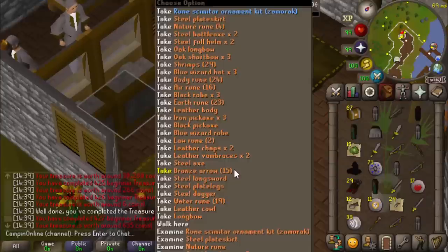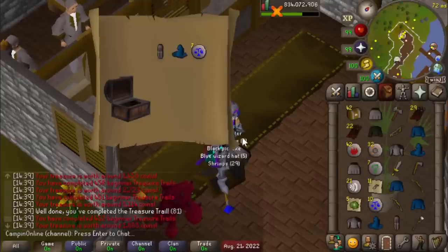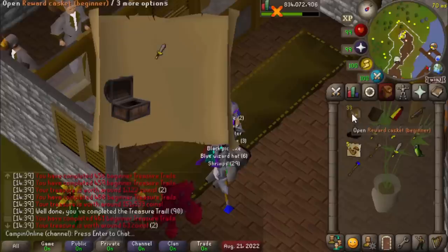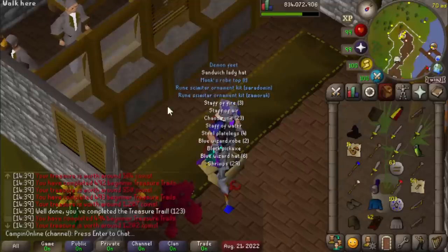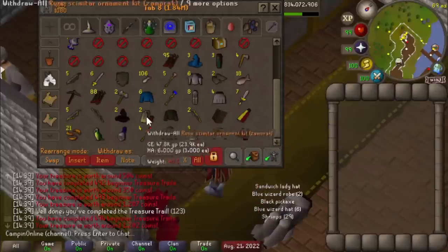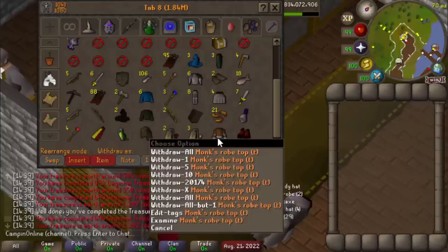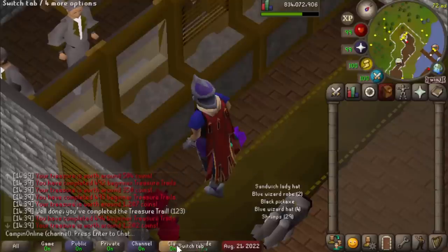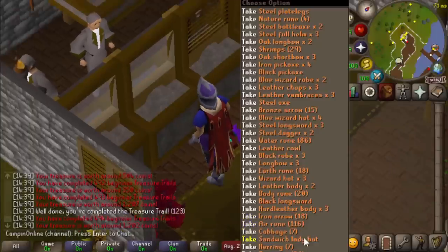Yet another scimitar kit — oh wait, I think it's a different scimitar kit. It doesn't really bother me if we don't get the item that we need, because we're still going to need to hit 600 for the beginner clue emote. There were quite a few special uniques in there at the end. Not too bad of a haul, actually — several kits, Muckrobes tea top, demon feet, shoulder parrot. That puts us at 494 beginners done. Oh, Sandwich Lady hat! That puts us at 494 beginners done.